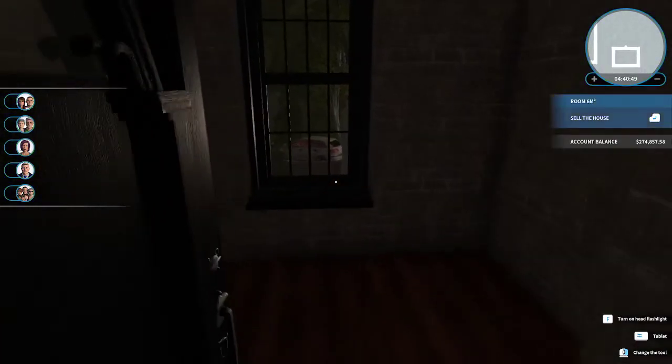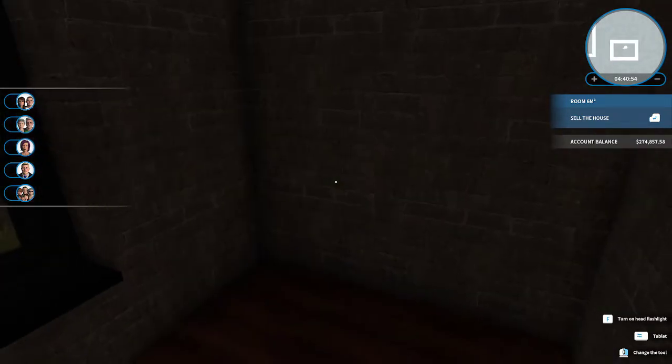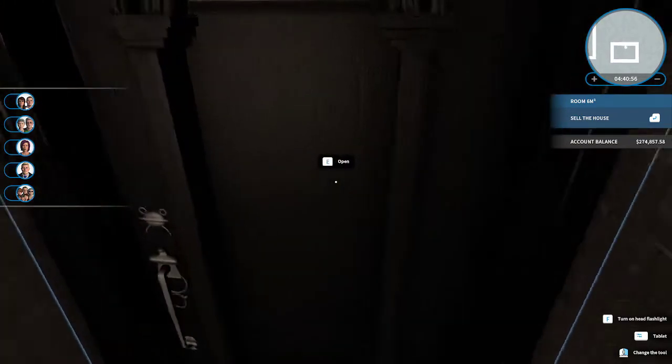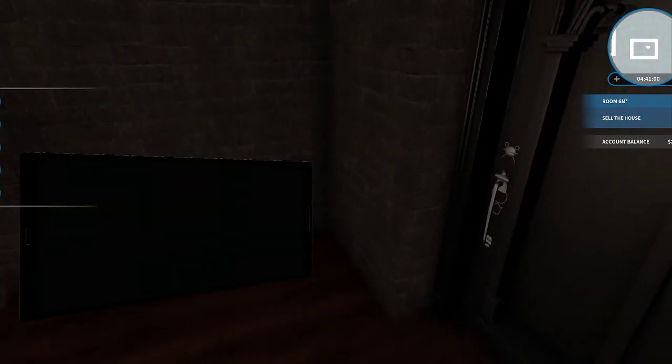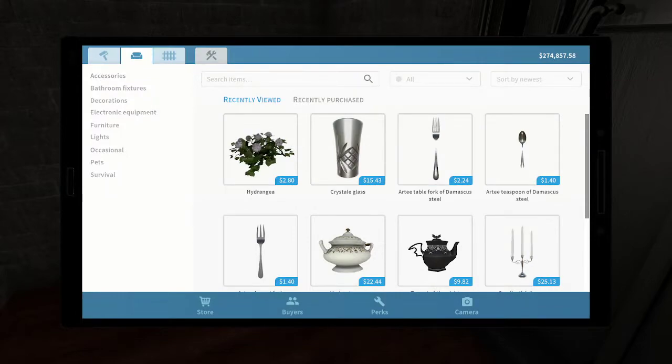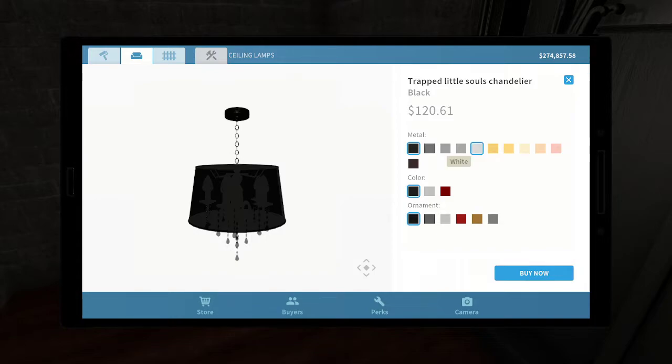That's kind of disappointing. So I think what I'll do is make this into a bathroom. It's obviously not a huge bathroom, but I thought it would be fun. There's no light, so I'm gonna throw one up there. I thought it would be fun to do a different style bathroom from the other one. I'm not sure how much I can fit in here.